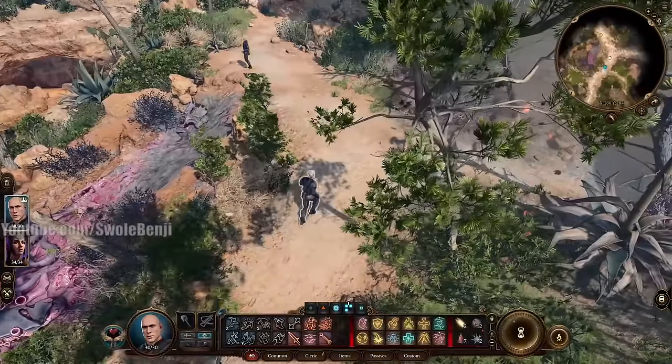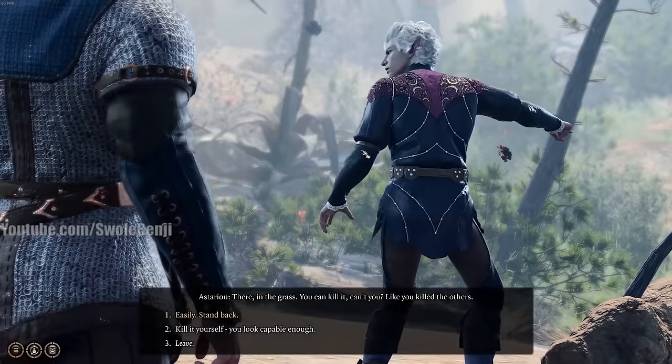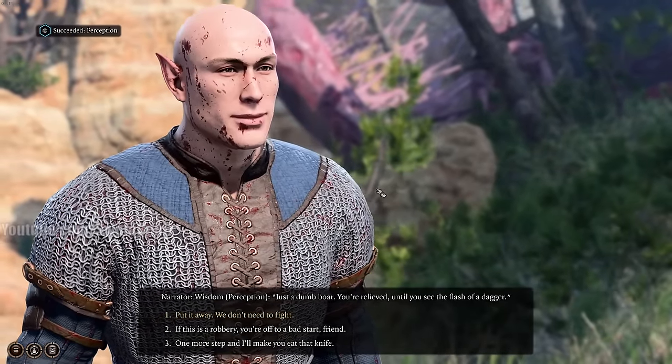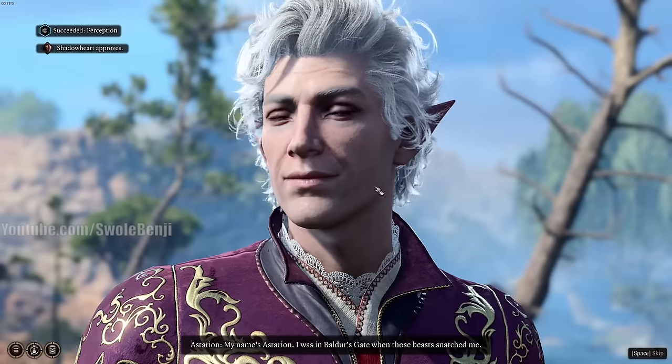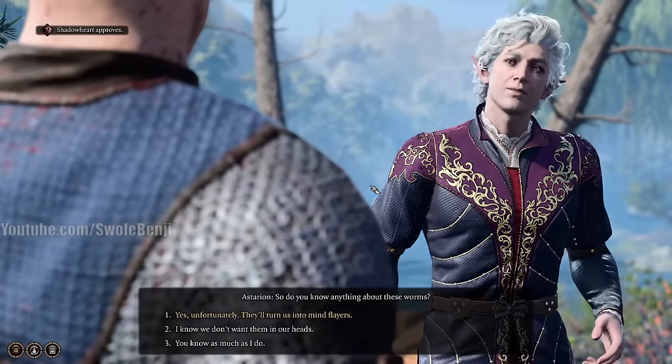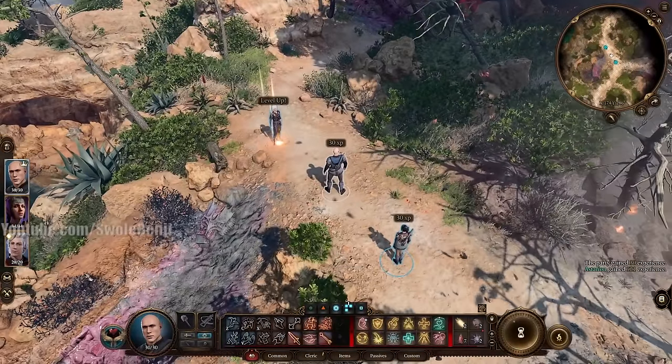Here is Astarion — the most powerful character in the game. We definitely want Astarion. He's going to tell us to attack a boar but then reveal himself as a vampire and try to attack us. We just talk to him, agree, and we're all chill friends now.